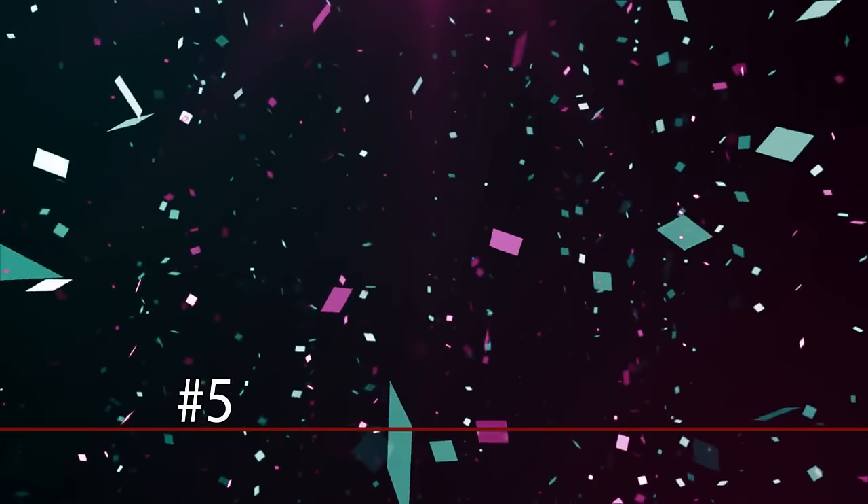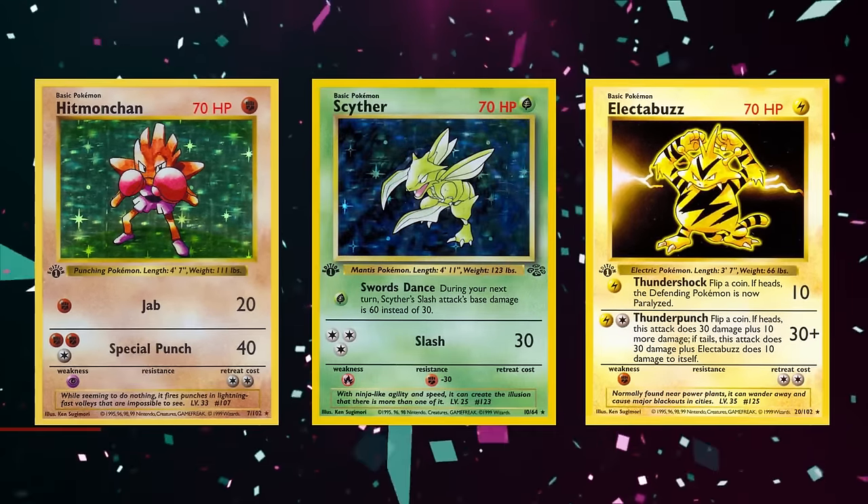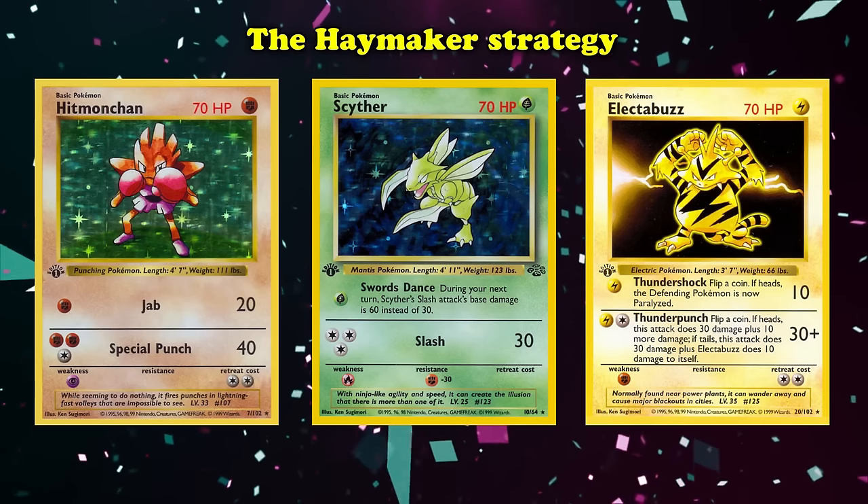At number 5 we have a three-way tie between Base Set Hitmonchan, Electabuzz, and Jungle Scyther. This trio makes up the center of the Haymaker strategy and are rather difficult to separate as they all serve the same purpose for different typings.